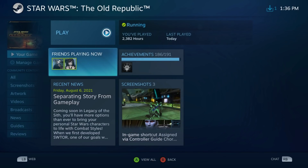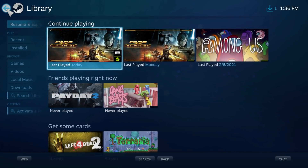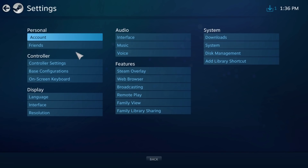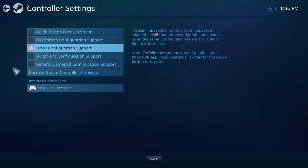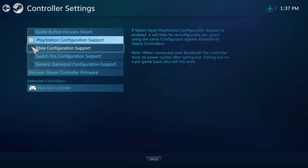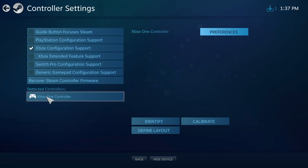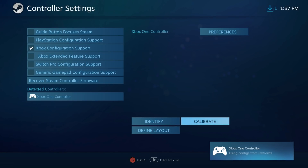I don't know what the actual issue is or which of these fixes it. I exited out of the game, went to the homepage of Big Picture Steam, and went back to the controller settings for all of Steam. I turned everything off, turned PlayStation Configuration Support on, then turned it off and turned on Xbox Configuration Support. Then I selected my Xbox controller in the Detected Controllers list, clicked Identify — which made my controller rumble — then clicked Calibrate and OK. As far as I can tell, one of these fixes the issue, but I don't know which. Good luck.